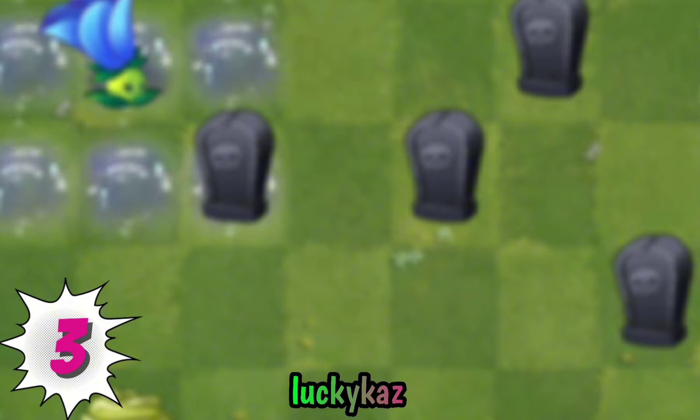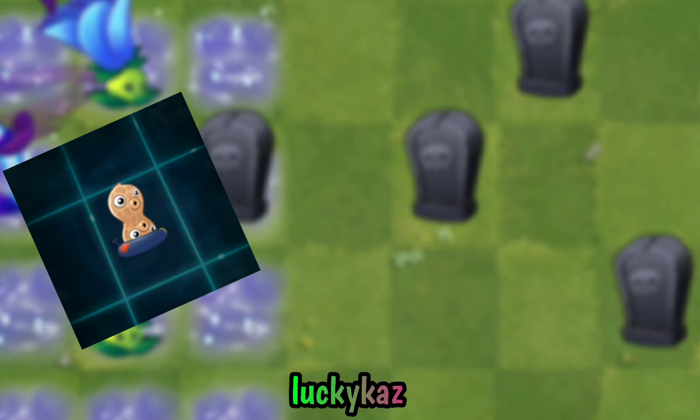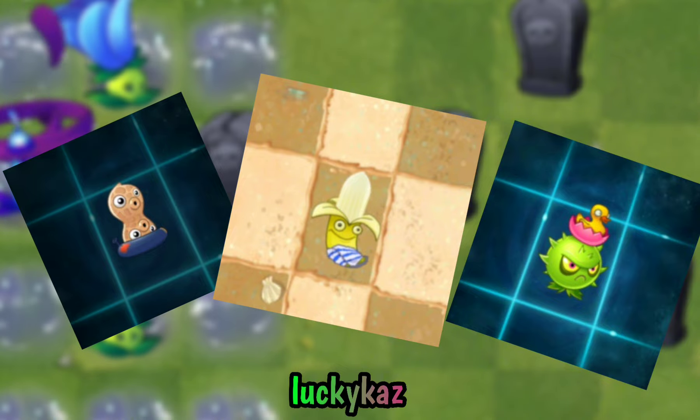Fact number 3: Even though three plants have costumes related to water — namely Peanut, Banana Launcher, and Homing Thistle — they cannot be planted on water.